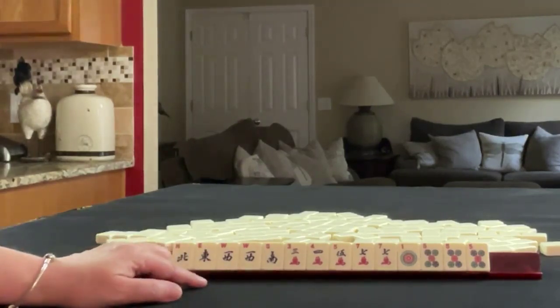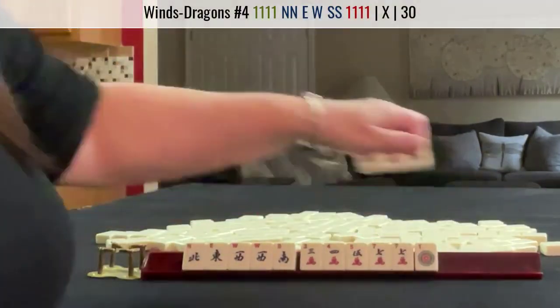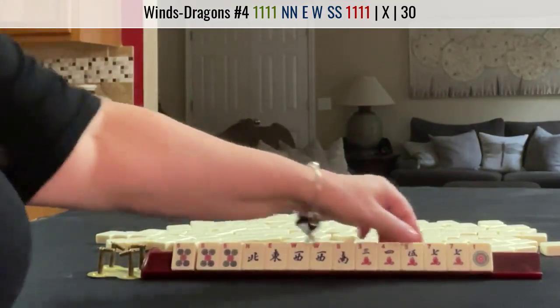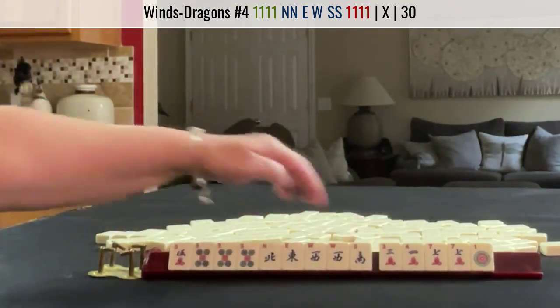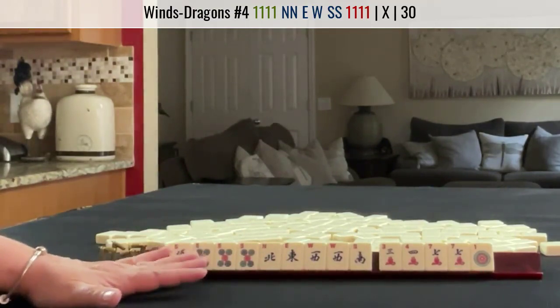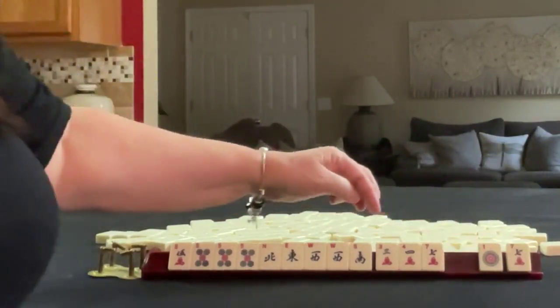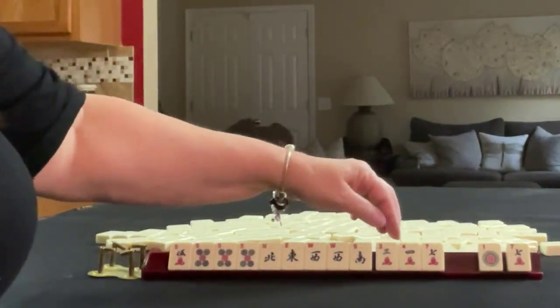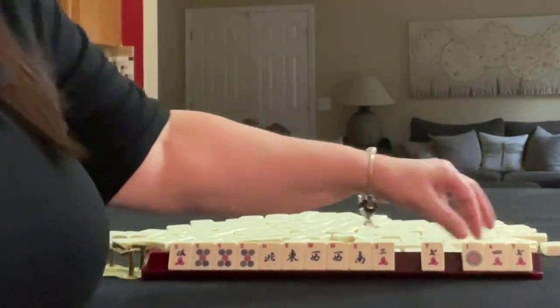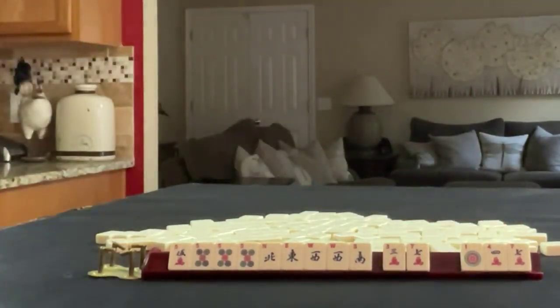If these were my tiles, I would play a wind hand with like numbers around this pung — using the 5s. News with fives is the fourth hand down under Winds and Dragons. I would break up the 7s, pass the 1, and then probably the 4. So we're not passing 7, 3, and 1 suit — that would be my first pass.